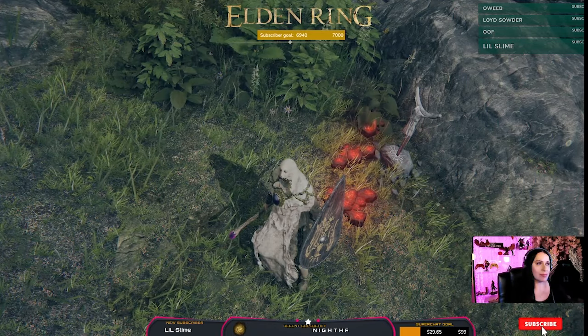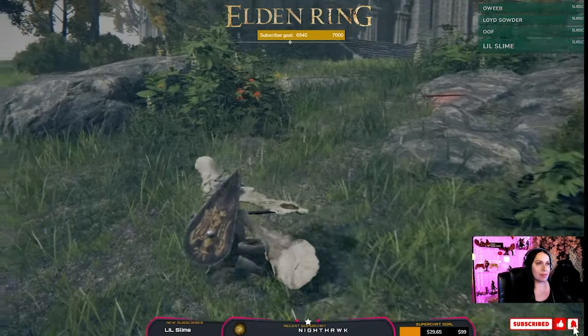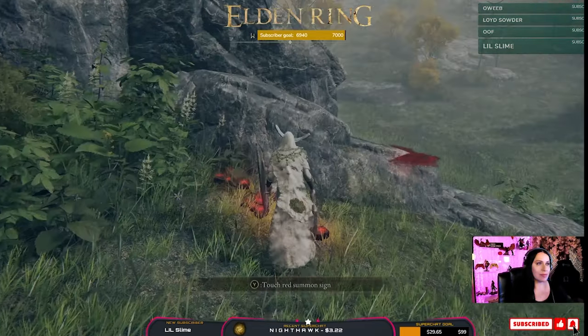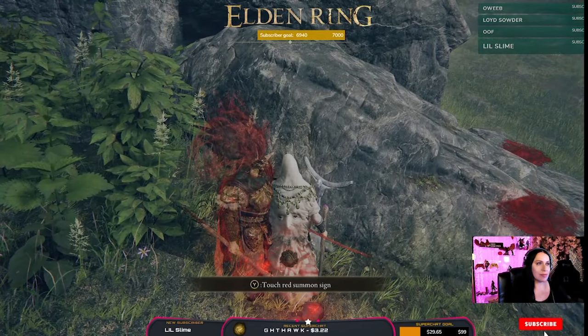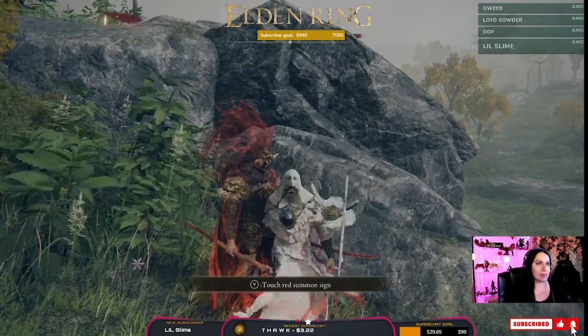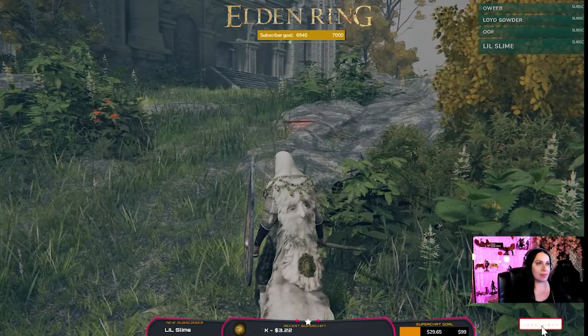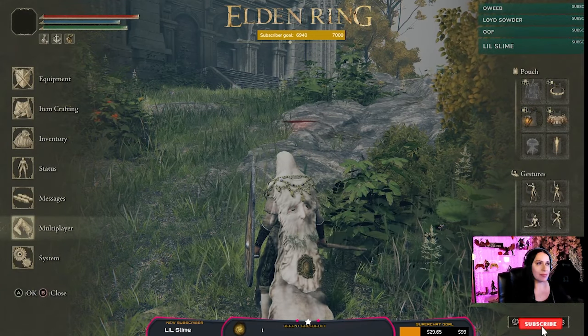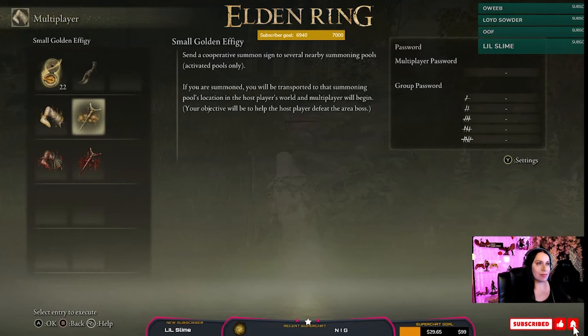Those are the summoning pools and that's how they work. A recap: the summoning pools are these icons here — these statues. They look a bit scary, but these are the statues where you can send out a beacon and say, 'I want to help somebody.' Make sure you use the right item, which is this one — it looks exactly like the summoning pool sign.